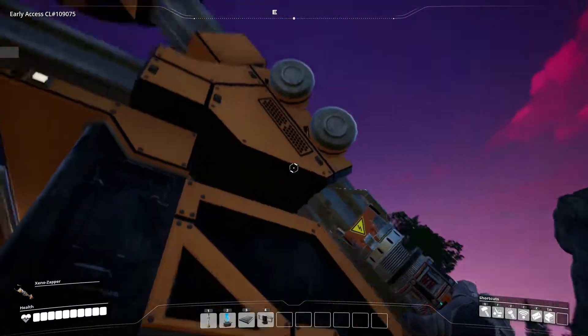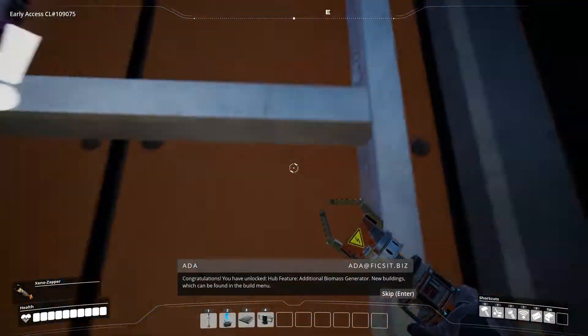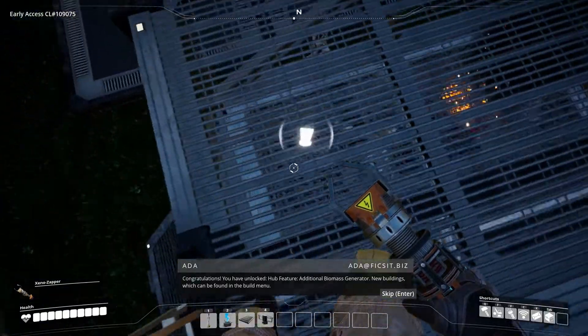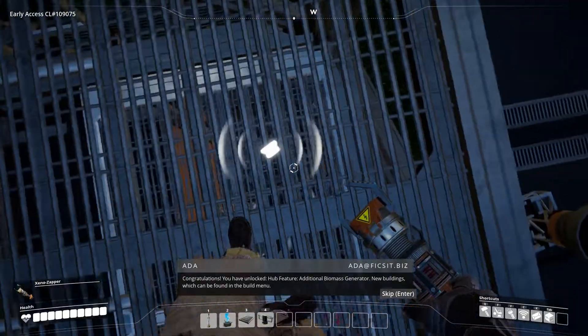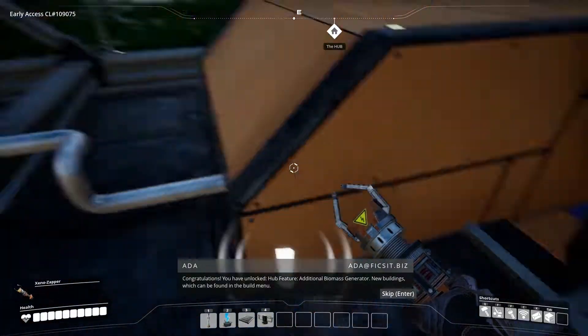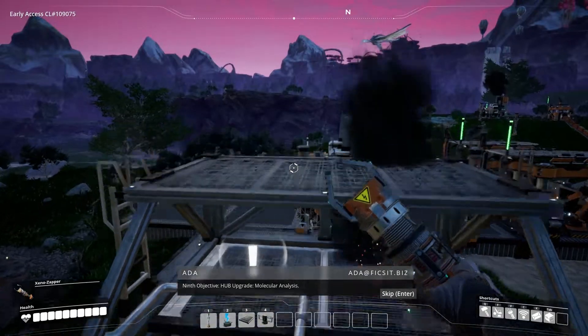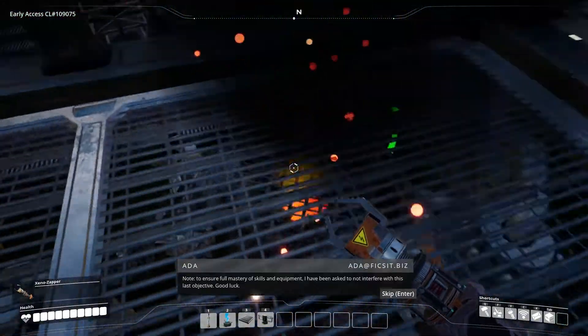Iron plates done — let's throw them in there, let's throw the cables in there. And then we're gonna need one more iron rod. That's two — awesome. So let's upgrade. Sweet. What did we get? We got the platform, definitely. New buildings which can be found in the build menu. Ninth objective — hub upgrade, molecular analysis. Get ourselves roasted a bit.